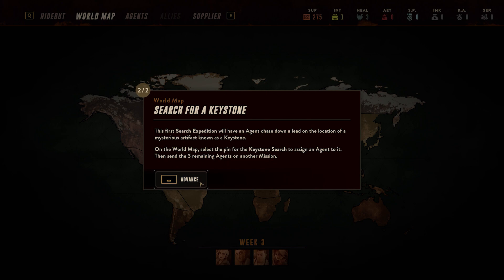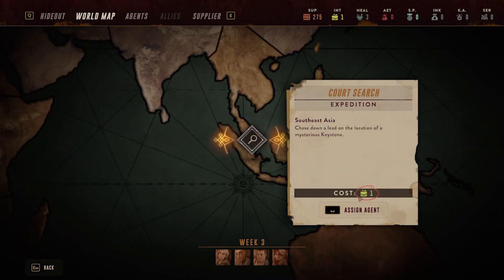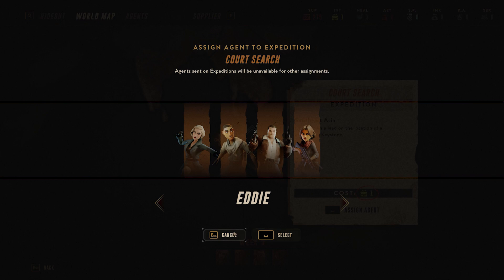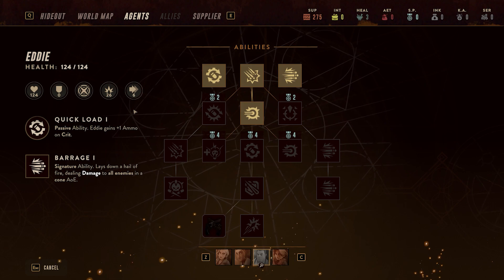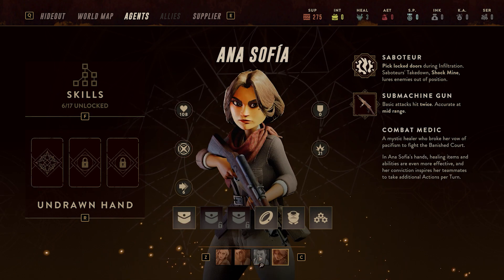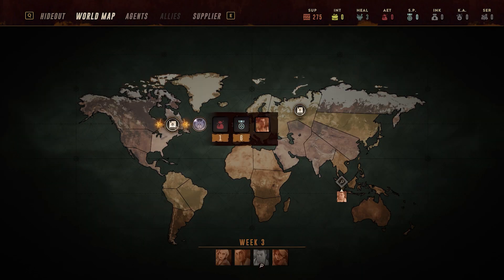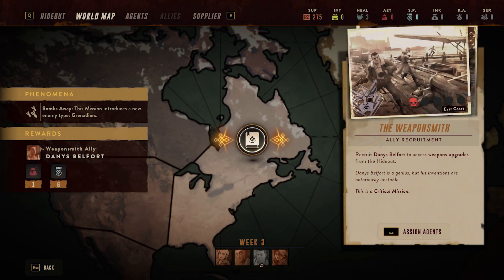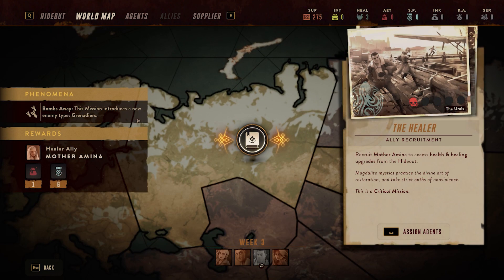The first search expedition will have an agent chase down a lead for the location of a mysterious artifact known as a keystone. So that's the keystone search. This costs us one intel. She's a saboteur so I'm probably going to send Eddie - unfortunately he's one of my favorites, it'd be nice to reset his skill tree. He's got great damage and a shitload of HP, but I want this lady more because I want a healer. There's also a weapon smith ally - basically the same rewards - but we can go and get a healer ally.